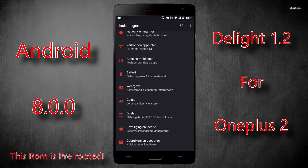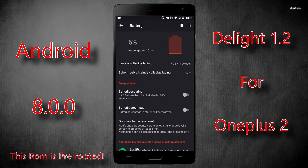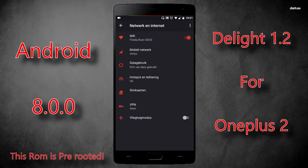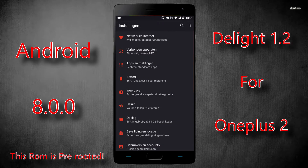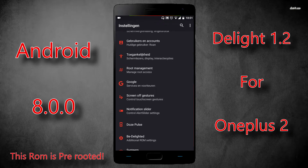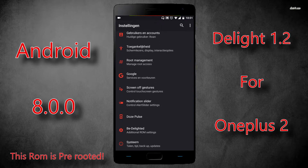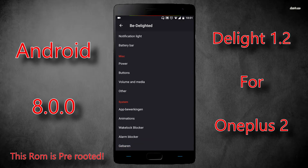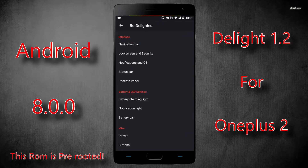The ROM has all your classic Android 8.0 features. A key change is that the settings menu has been reorganized into categories — network and internet and other stuff are all in separate categories now. The battery screen has been renewed. You've also got the custom features from the ROM. It's not nearly as much as Resurrection Remix, but it's quite a bit for an 8.0 ROM — I think it's currently one of the most feature-rich 8.0 ROMs available.